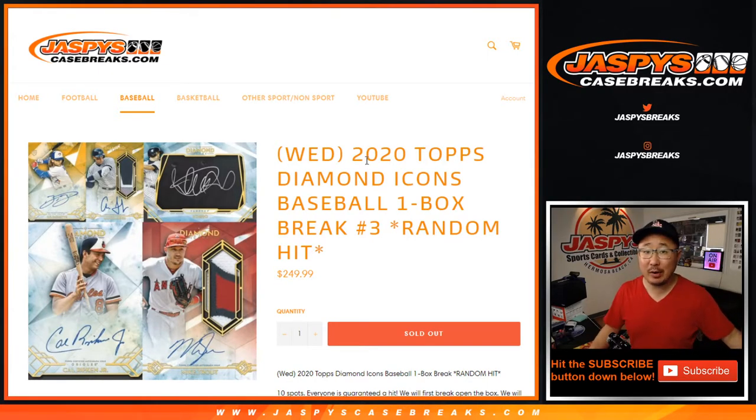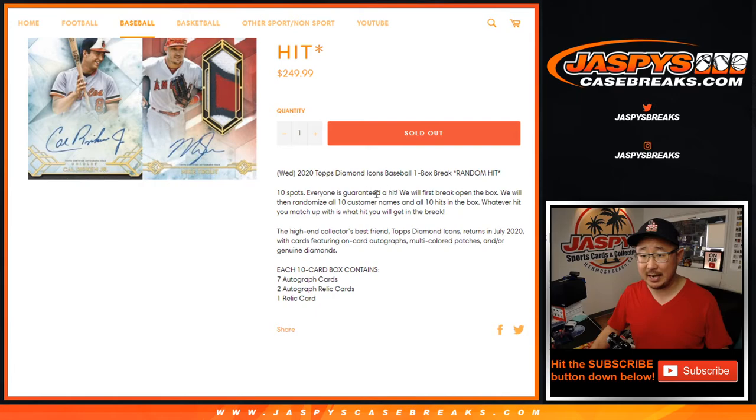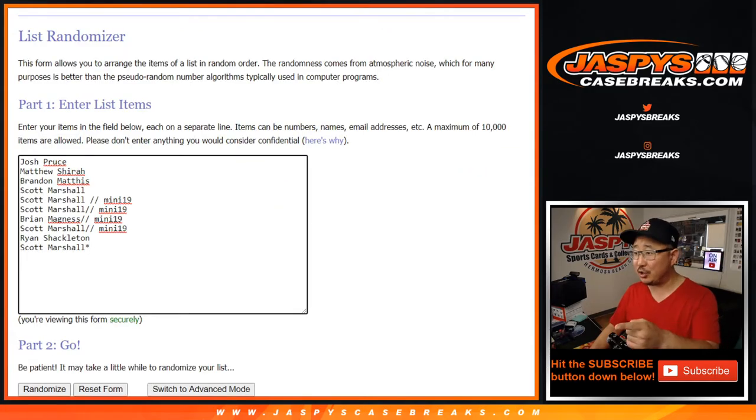Hi everyone, Joe from JaspisCaseBreaks.com coming at you with the brand new 2020 Topps Diamond Icons Baseball, just dropped yesterday. We're doing a one box random hit break number three, the third box of the case from JaspisCaseBreaks.com. We're going to pop open the box, show you all the hits, type in all the hits, randomize your names, randomize the hits, and match you up with something. Big thanks to the people who bought their spots straight up, and congrats to the people who won spots in that little mini break.